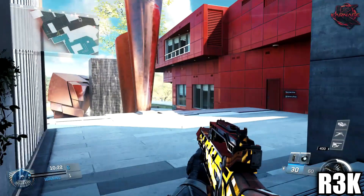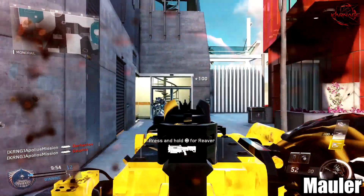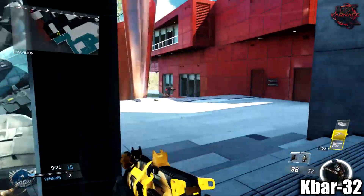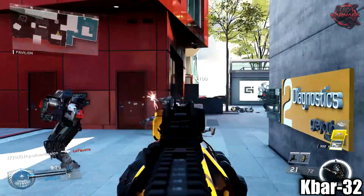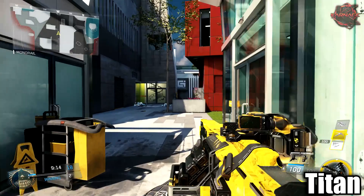So basically, the solar camo is achieved by unlocking the diamond camo on all non-classic weapons, so it's not an exactly easy camo to unlock. And then there's a camo actually above this called Black Sky, which is basically the Dark Matter of Infinite Warfare. But the solar camo, honestly, I think even looks cooler.